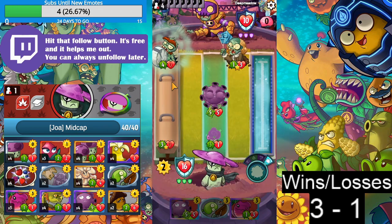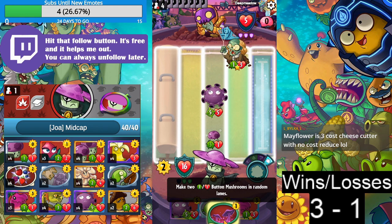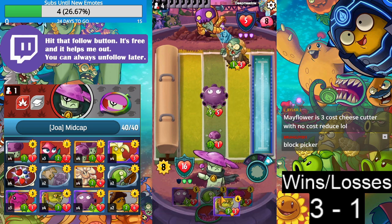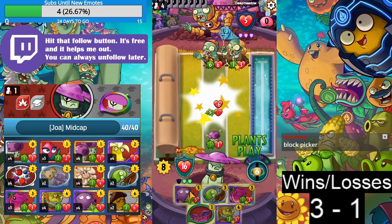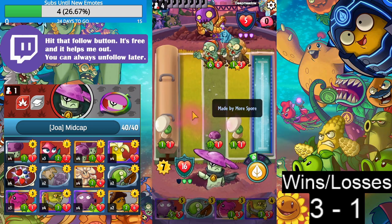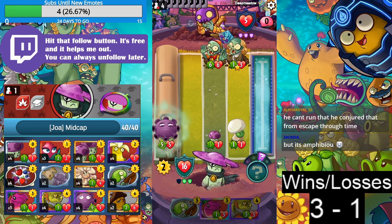He's running this card. Another perfect example of why you put this in front. You conjure Guard. Let's get it — Gloom Shroom lane one. Guaranteed lethal. Get rekt. Easy — four and one. I told you guys this deck was good.